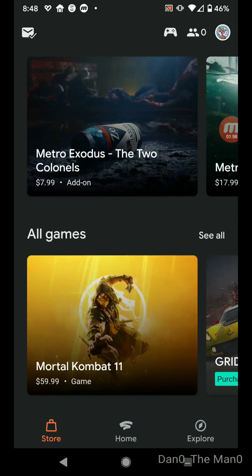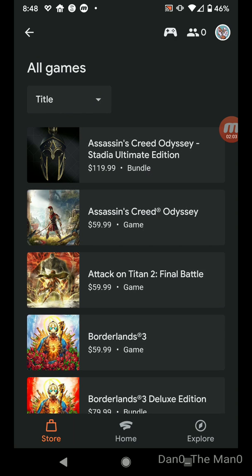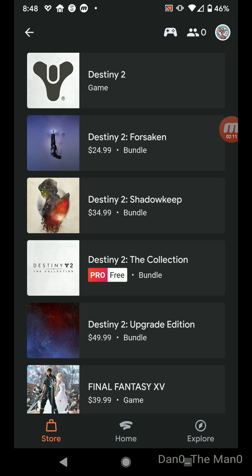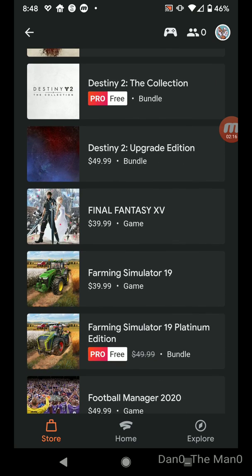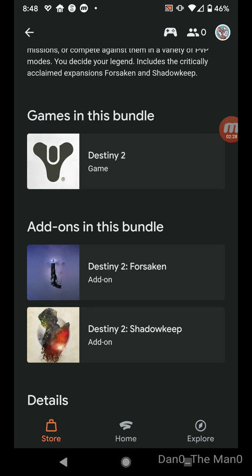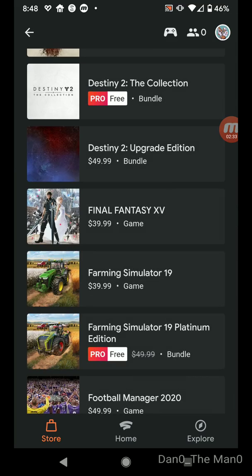Down here under all games, when your Pro is done, a lot more things appeared. As I scroll down, there's the Destiny 2 free with Pro free bundle, and expansions you can buy — because they still have expansions that came out that weren't active when you first joined the collection. If you want the upgrade edition, you can click on that and buy it for $50. Add-ons in the bundle are the Forsaken and Shadowkeep — that's your upgrade to get those expansions as part of Destiny 2.